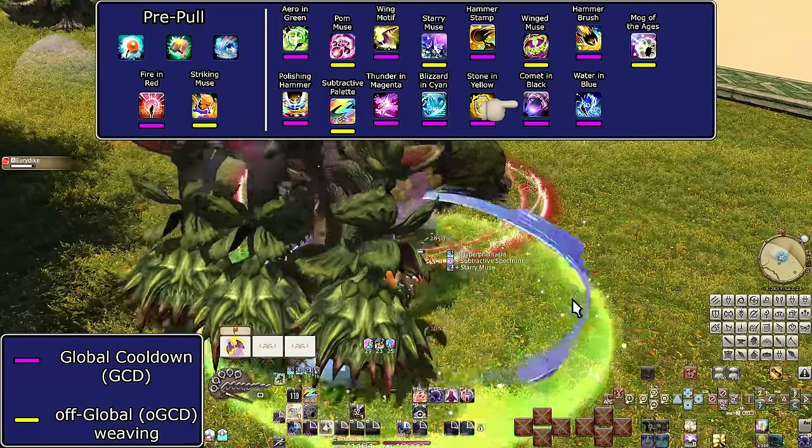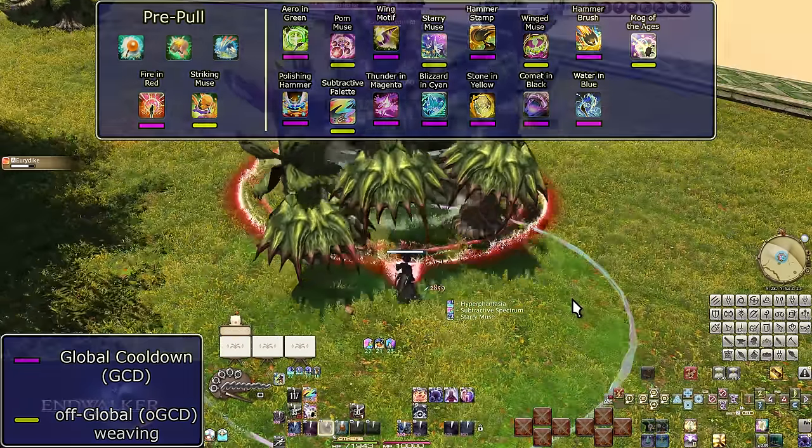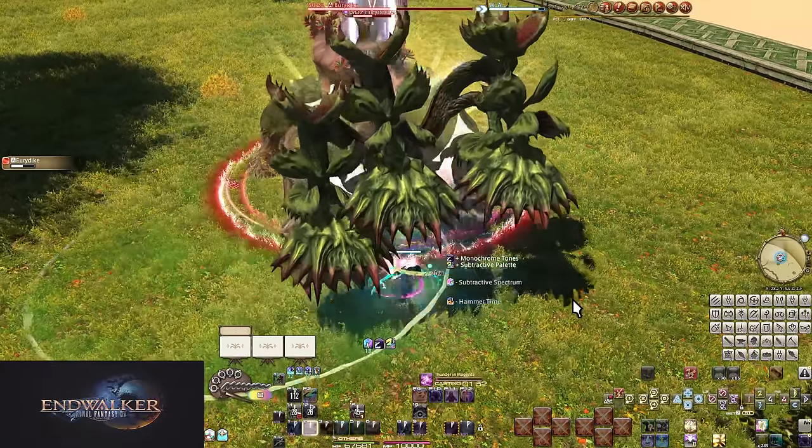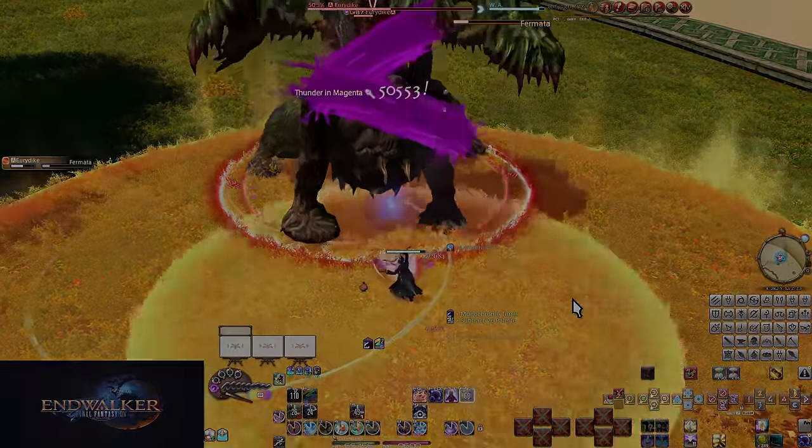This opener will spend all 5 of your Hyperphantasia stacks while keeping about the same pace as your level 100 opener. Beyond adding in the Comet in Black, it's the same opener as at level 80 — but there's no way we'd pass up that potency, it's too much to not have under party buffs.